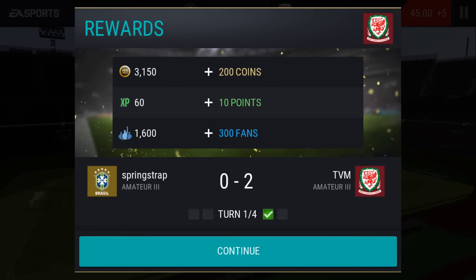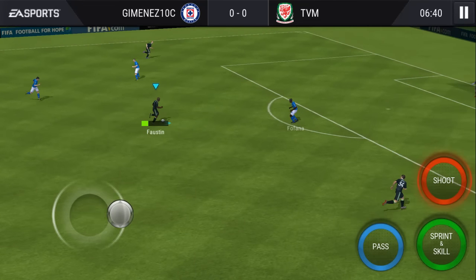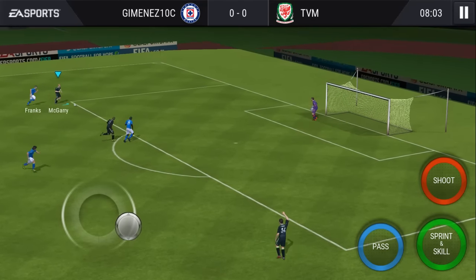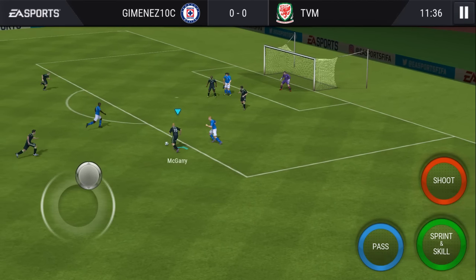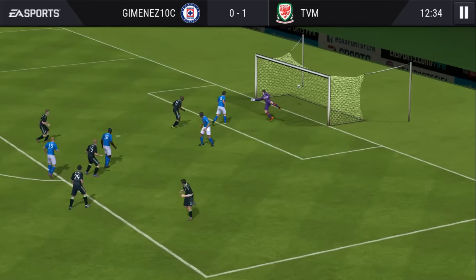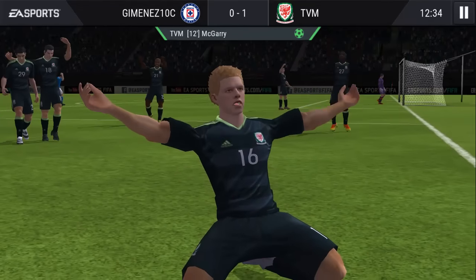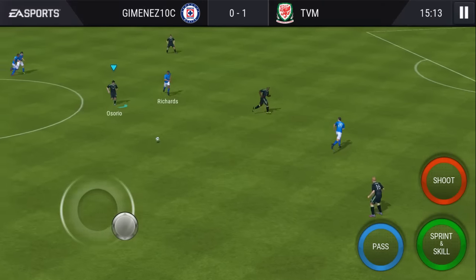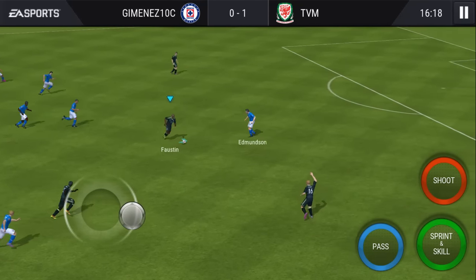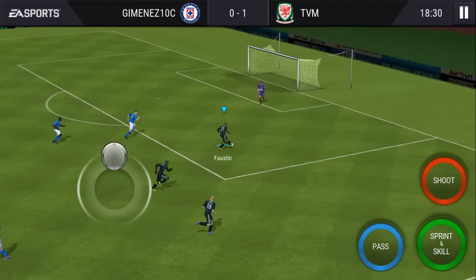We win the first half there 2-0. We're amateur three. If you don't know the way this works, you play one half of football and then you send it over to the other guy, and then the other guy plays the same half of football. There's no defending involved — it's all attacking. Once you've both done the first half, it comes back to you. You do the second half, he does the second half, and then whatever the score is at the end is the winner. If it goes to a draw, I believe you go into extra time.